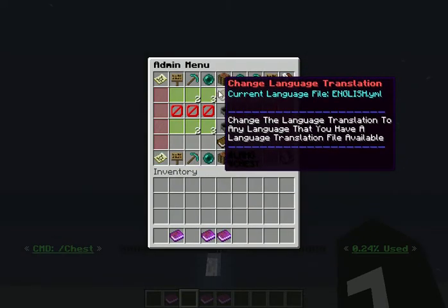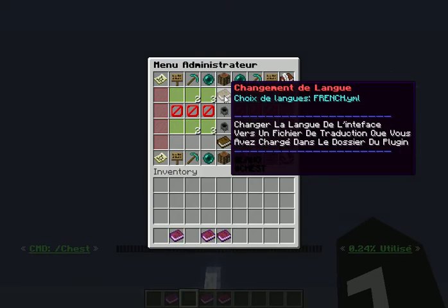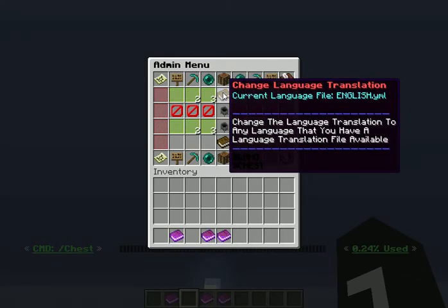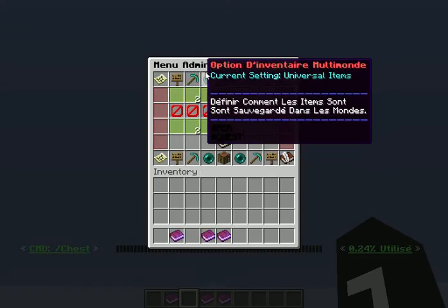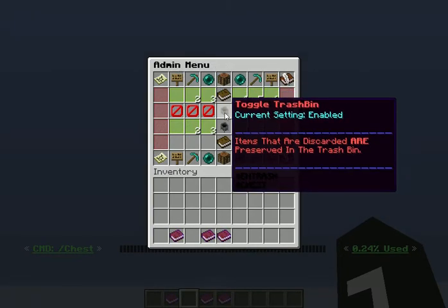Next item is language translation. My default download comes with English and French, but if you are able to provide me with more languages, that would be fantastic. Because I have those two language files in the language folder under Bottomless Chest, you can click on the book to change languages while the software is running — you don't have to go into a config and reload. All you have to do is click on it and all the languages change right before your eyes without having to reload anything.